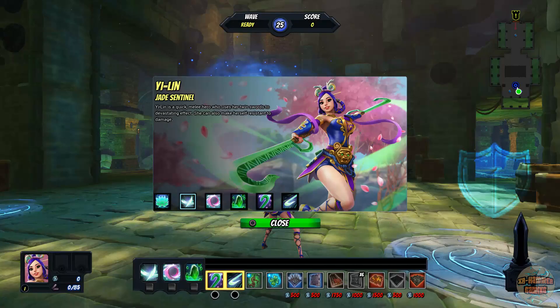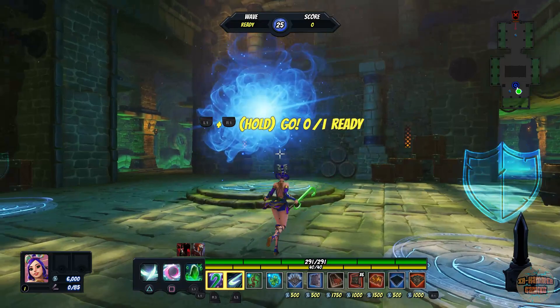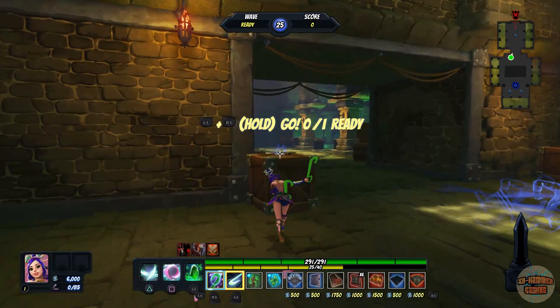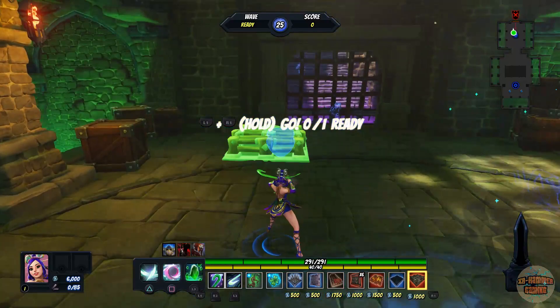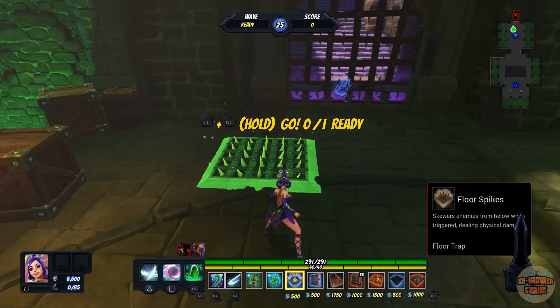Guardians draw aggro and deal a lot of damage. Look at that — the Jade Sentinel, beautiful stuff! Full free flow. I can hold L3 and run super quick without getting hurt, but I can't attack. Still, that's cool for an escape. Let's place some stuff down — put some floor spikes down.